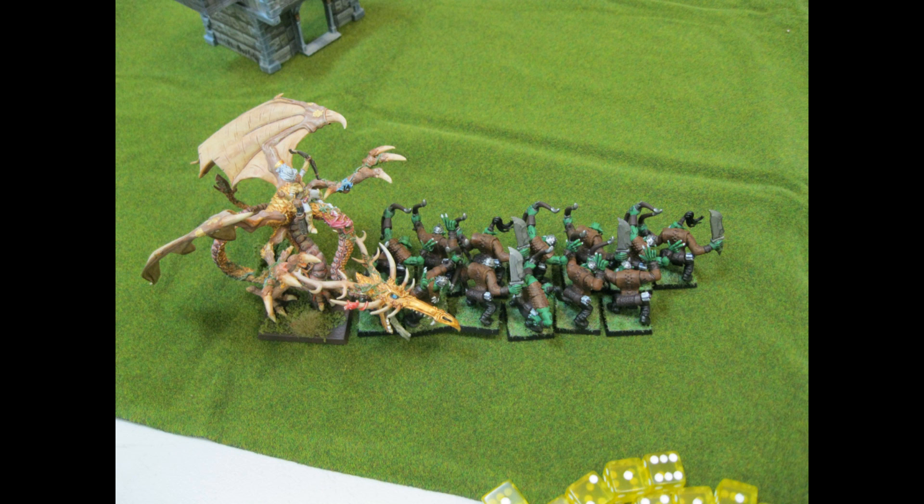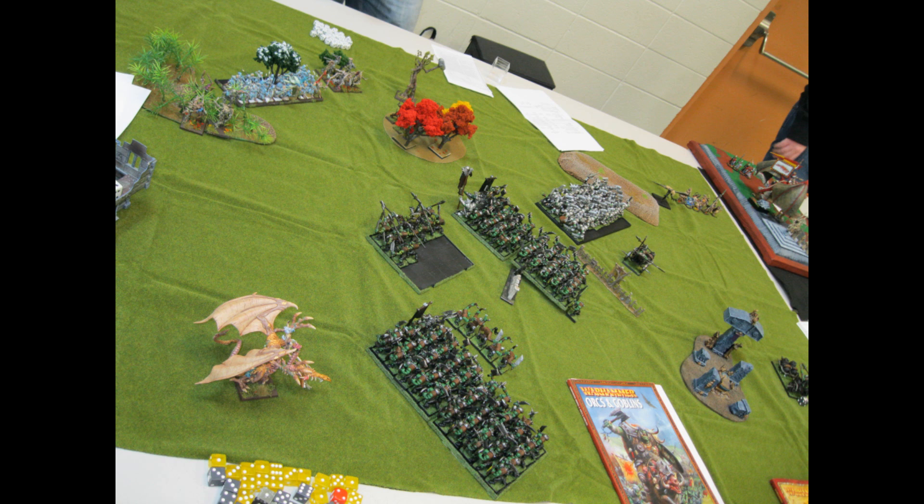Turn two: the dragon charges into my RR boys, which I thought was a little surprising because they're not really a threat. Hail of Doom went off and took 3 or 4 wounds off one chariot — lucky it's not dead. He killed a few more Savage Orcs. The Dryads are now in a forest and he's really setting up to wait for me to come to him, then flank me with tough units on either side. This list is basically a bag full of hammers — everything is pretty solid on its own, but I'm confident if I can catch these things individually my Warboss can mess up even the Treekin, and my Black Orcs should be good for a long charge.